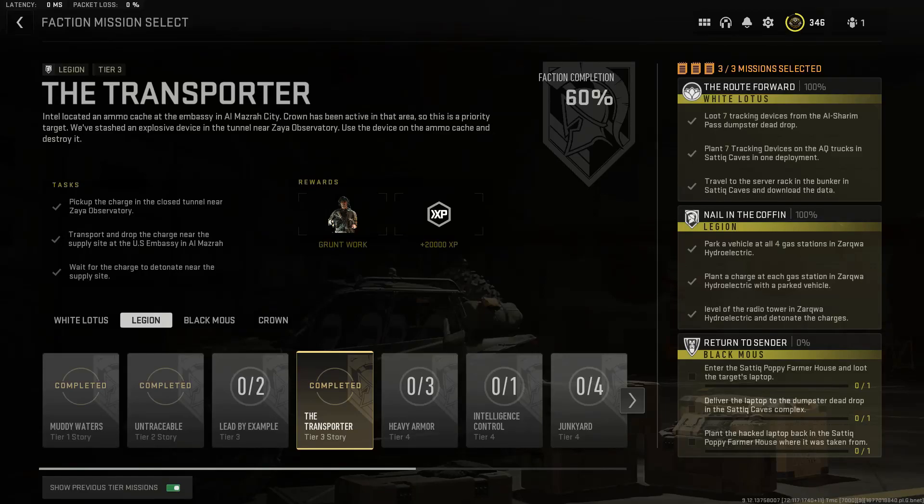What is up everyone, JT5 here, and we are doing a tier 3 story mission for Legion called The Transporter. This requires us to pick up the bomb charge in a closed tunnel near Zaya Observatory, then plant it in a supply site in the middle of the US Embassy, then just wait for it to detonate.